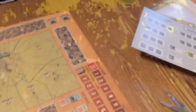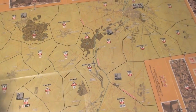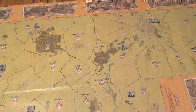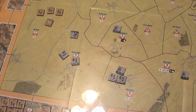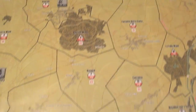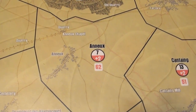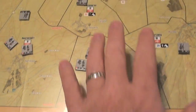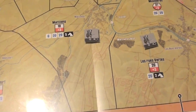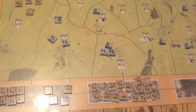The map itself is paper — I've got it under a piece of plexiglass. It has a typical impulse track, general records track, and turn markers. This is an area impulse movement game, like Breakout Normandy, Monty's Gamble, Turning Point Stalingrad, and Thunder at Cassino — this is the newest one, set in World War One. The map has good overview with colors, labeled terrain effects — for example zone seven has a plus two — and historical areas: red zones for British red units, blue for blue units, with some cavalry release points.